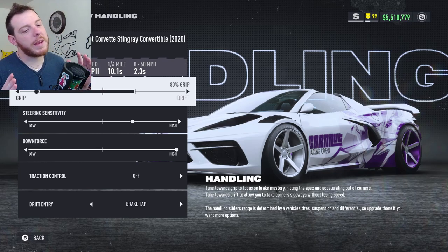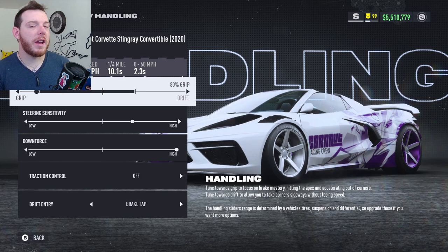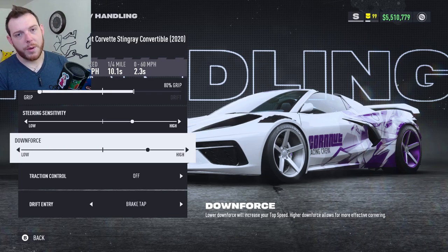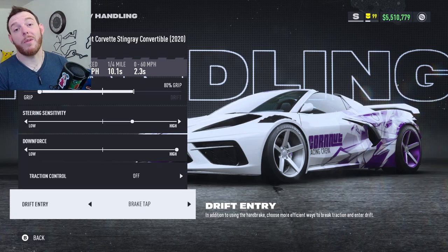Handling: slide the slider to the left, 80% grip — as much as we can get out of it. It's pretty predictable, not too rowdy. It will surprise you a little bit under boost, especially if you hit a curb or there's a little elevation in a corner — it'll get a little loose. Steering sensitivity: I run two clicks high. Downforce: run it all the way high. That's where I was on this build — otherwise it's 330 S+. Traction control off, drift entry on brake tap.